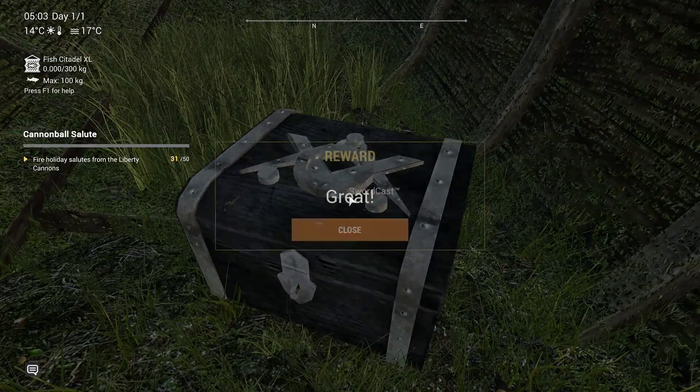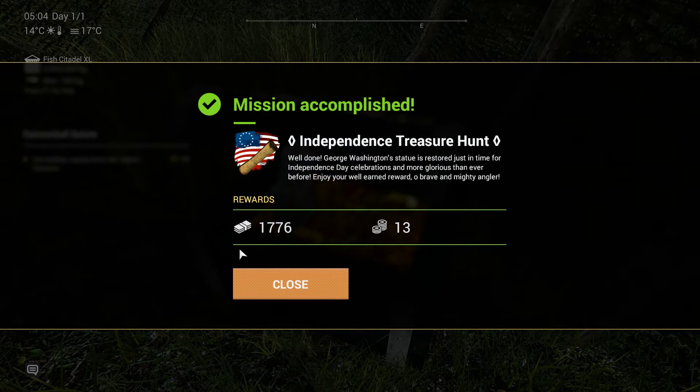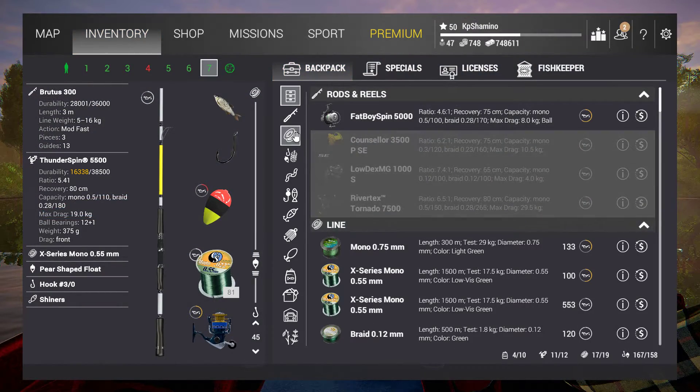Let's have a look at what we get: sword cast and the jacket — we got those too. Here we go, we are now complete. We got 1776 currency — I guess that's the date, maybe for the independence war or something, because it's a very strange number. Let's have a look at the backpack.